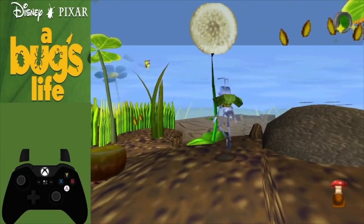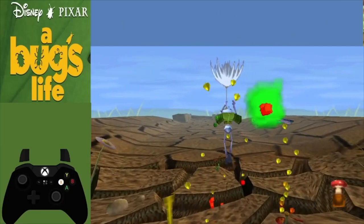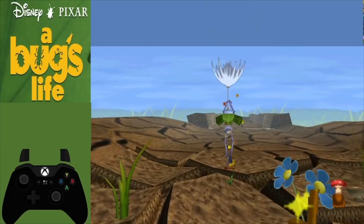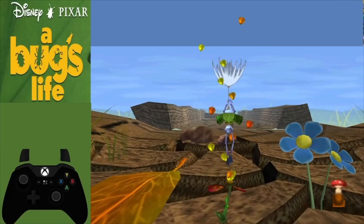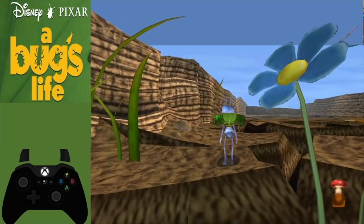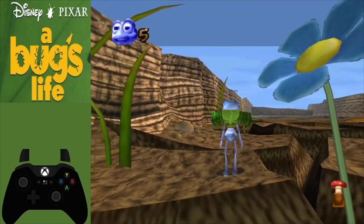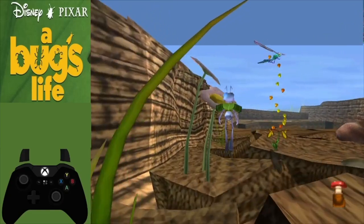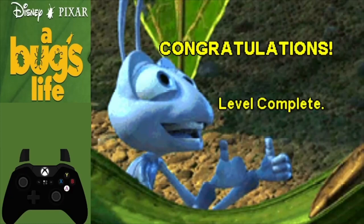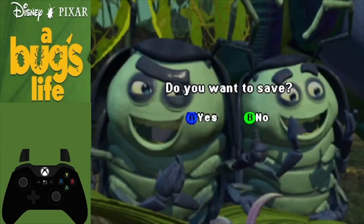Once the dandelion plant is grown, jump and butt bomb into it to grab a dandelion seed. Throw some berries because the dragonfly can sometimes get in your way. Keep hitting the propeller plants to float upward and get more distance. Once we get past these thorn plants we're safe — if you touch the ground behind the thorn plants the bird will eat you. Once past the thorn plants it's a straight shot to the end; jump over the little gaps and the exit is on the left. Press no on the save prompt.